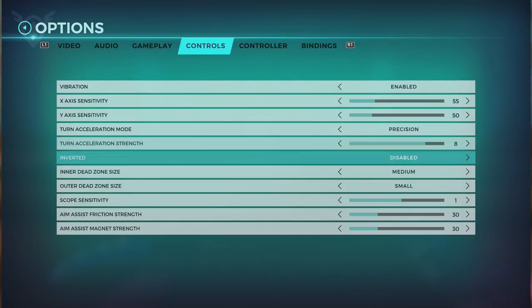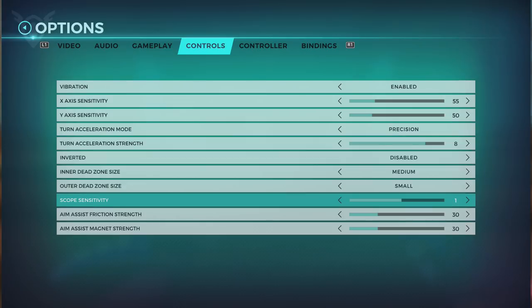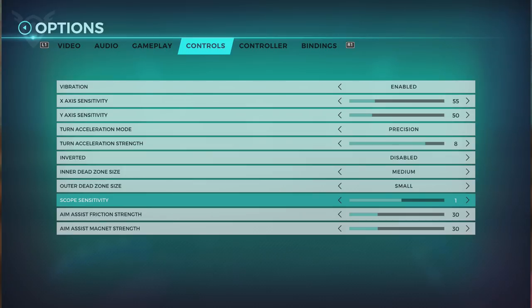As for inverted, it's disabled. Inner dead zone — I didn't mess around with this because I don't even know what this is. I just left it at medium. Scope sensitivity — this is more for Strix and Kinesa and maybe Viktor, etc. I put it at 1 because I tried to play with Strix at 0 and it felt like I really needed it a little bit faster. As for the aim assist friction and magnet, I put it at 30 because I want it to be less, so it doesn't pull me when I'm trying to walk around, go in the sky, or jump over somebody and the screen just moves on its own and I go completely out of where I wanted to go.